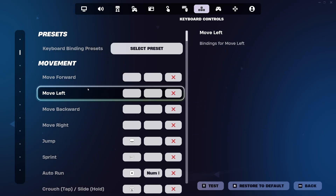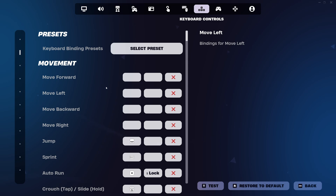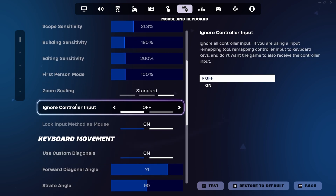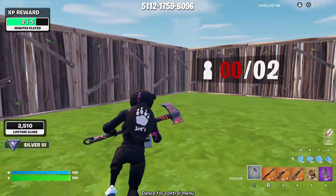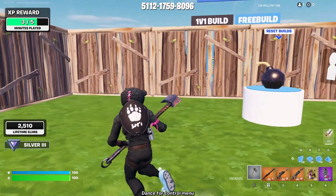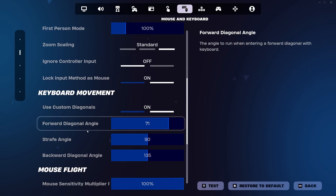For the in-game settings, you need to remove WASD — I have something else set up in the system, a little bit different, but remove it and don't put anything in it. You need to set 'ignore controller input' to off and 'method' to mouse. That gives you double movement in-game, and you can set it — it's normally on default. Double-check that and you'll have the keyboard movement settings.